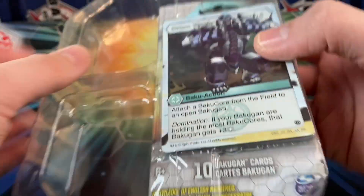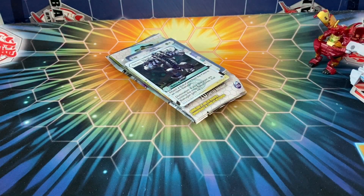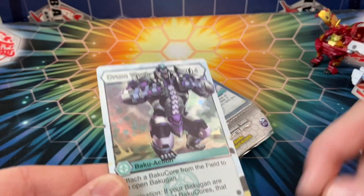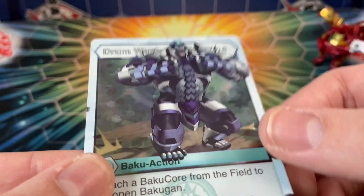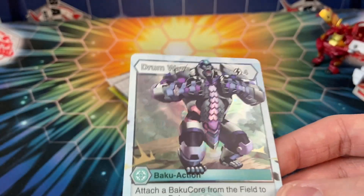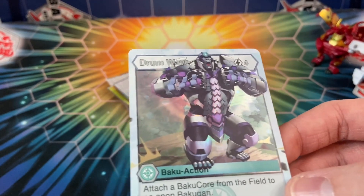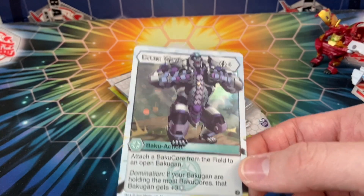We've got the packs here, and that promo looks absolutely fantastic. I don't think Drum Wave is a very good card though. I'm really hoping we can pull some good cards here. Wow, that actually looks so good — that's supposed to be the rest of the art extending down at the bottom. You've got Gortheon going across the foil — it's not quite a normal hex foil, it's a little bit different. This is a reprint from AA, just a regular rare, but still pretty cool. For four energy, you attach a Bakugan from the field to an open Bakugan in domination, and that Bakugan gets plus three frost.